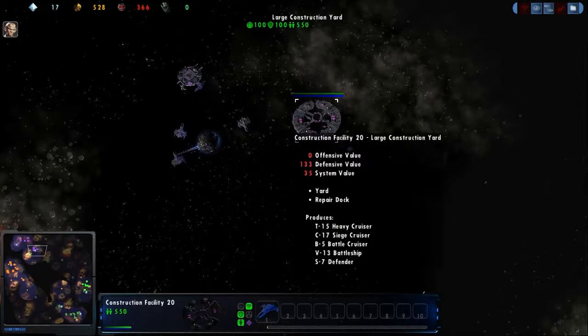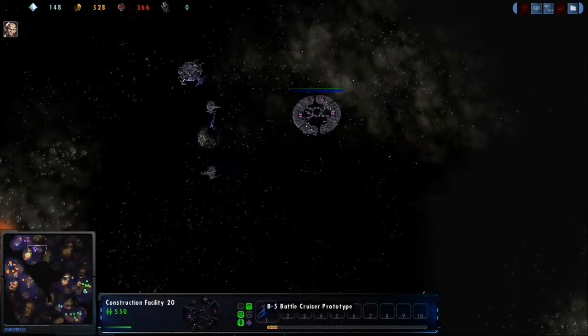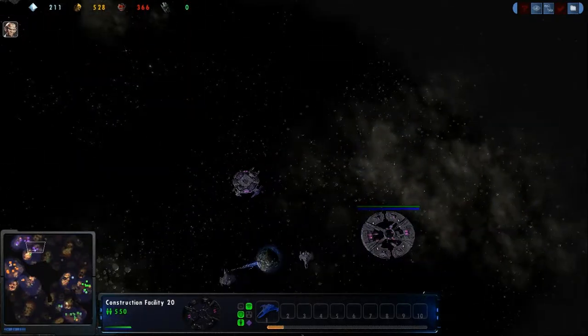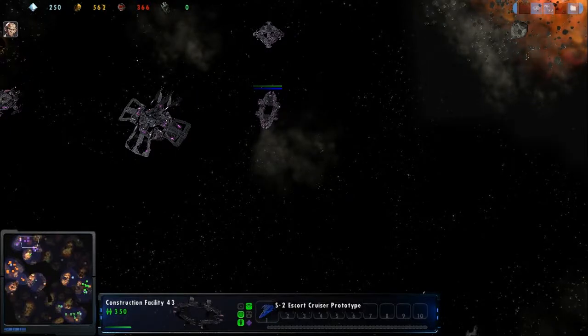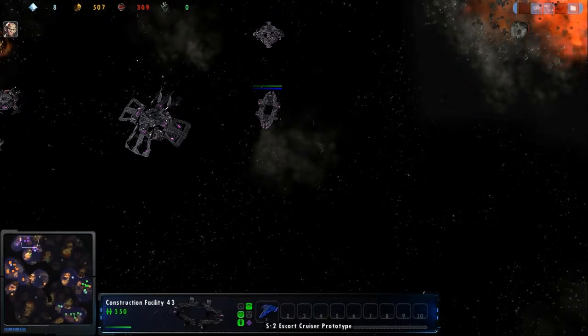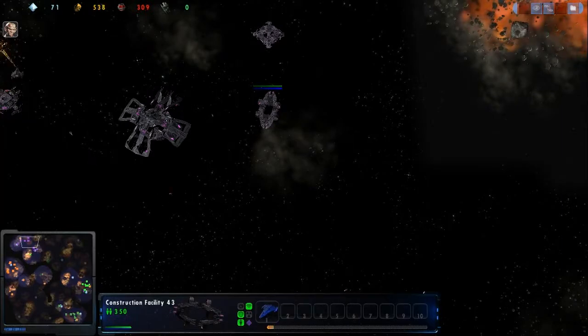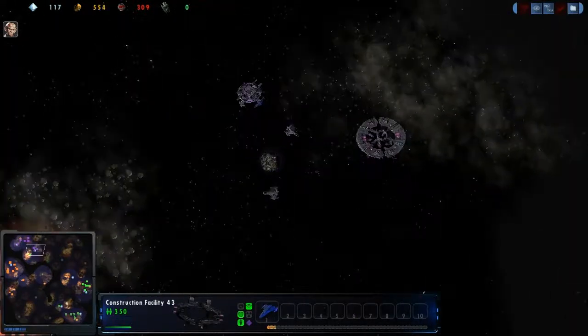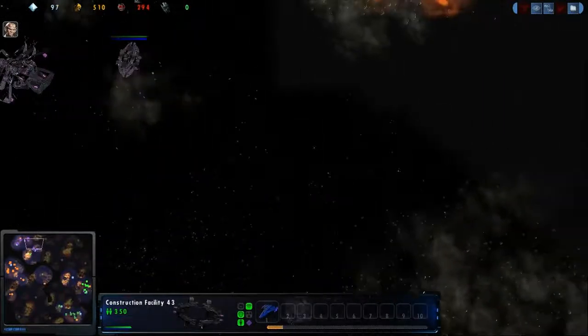We go up to Shute, or as he's known, Emptyslot — and I was incorrect, he's going for a B5 Battlecruiser Prototype. Taking a look at his main base, he has queued up the S2 Escort Prototype; however, he's just now getting it to research and does not have the resources. Shute is going to be at a severe disadvantage having put up that large yard before getting the expansion going — a little slow on the resource take — and he is severely hurting for Dilithium right now, so we won't know just how many ships he'll be able to produce.